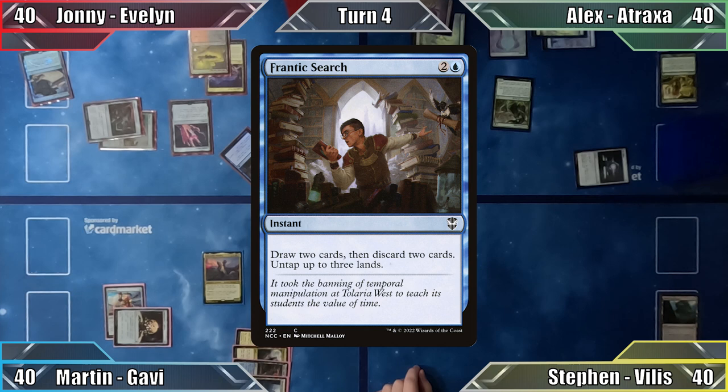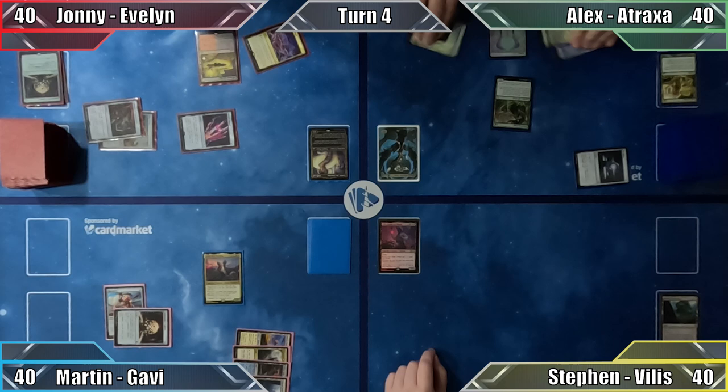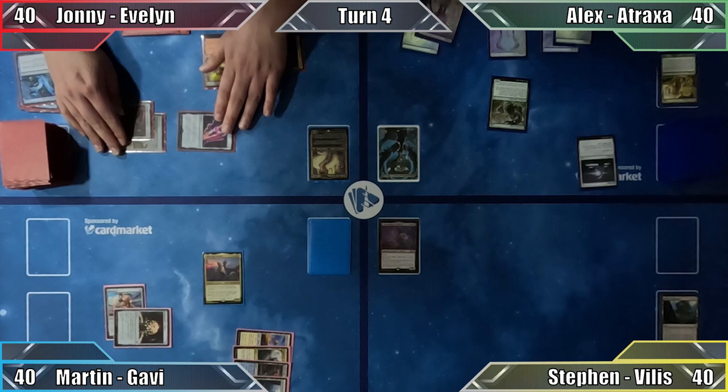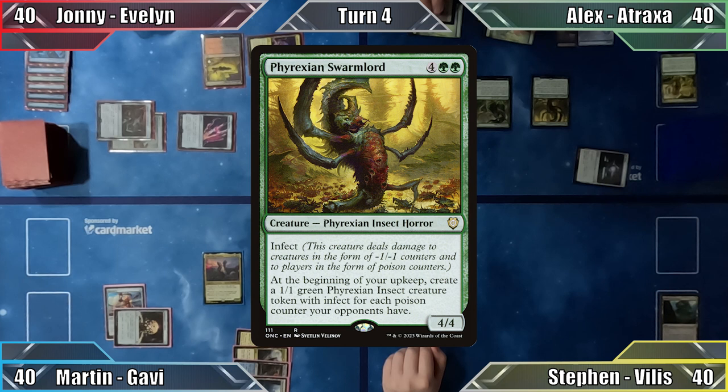Johnny casts his newly acquired Frantic Search, drawing two, discarding two, and untapping both of his lands. Not yet finished drawing cards, he casts Consider, milling one and then drawing. Unfortunately, Johnny drew exactly zero lands from either of his draw spells, and with a handful of cards he cannot cast, passes the turn. Alex plays Opal Palace as his land for turn, uses it to help cast Phyrexian Swarmlord, then attacks Stephen with his Evolution Sage dealing him three damage.